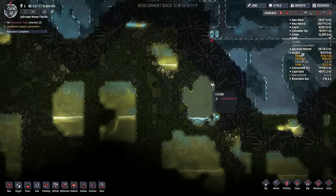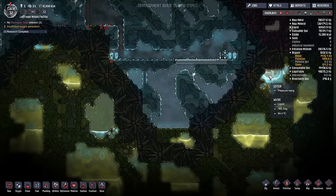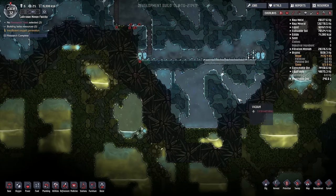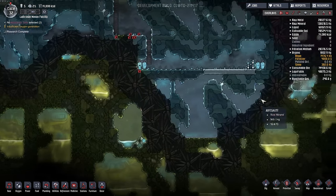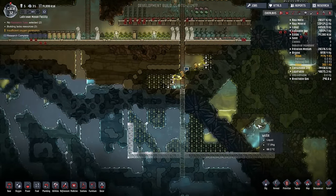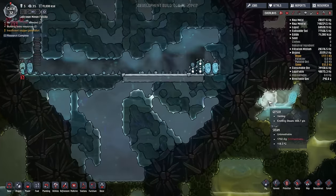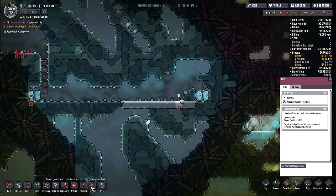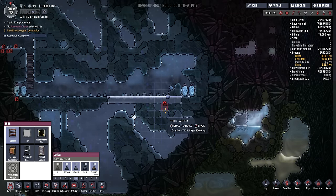We have found a second geyser! Now this isn't the best placement for it, but what we could do is have the water get funneled down naturally into here, or perhaps just have it naturally funnel via the use of some tiles all the way across here and dropping it off here. Either way, I want access to that second geyser. We'll put this down on very low priority so they don't start building it until they've done everything else.